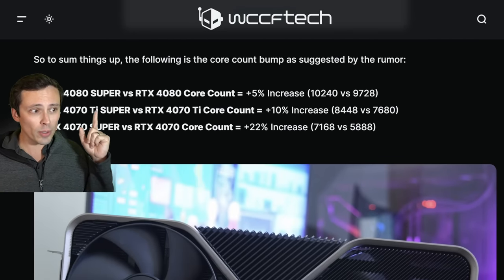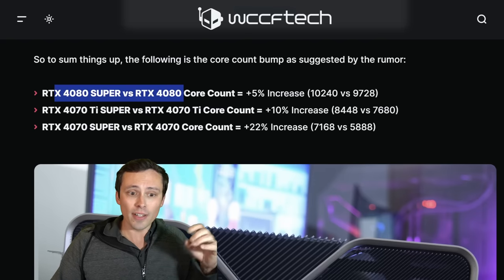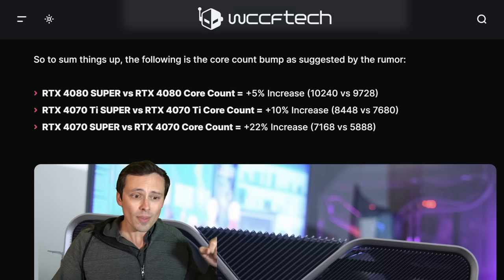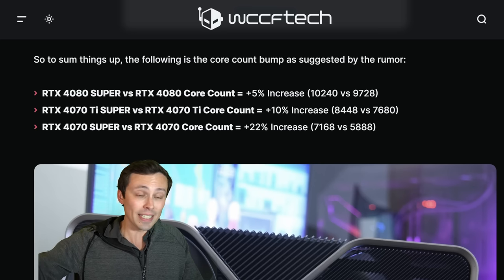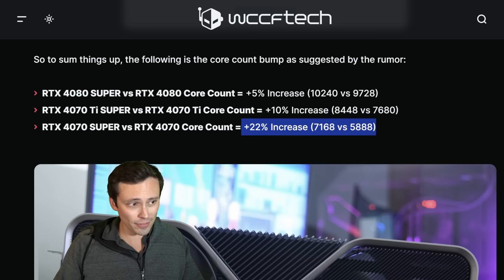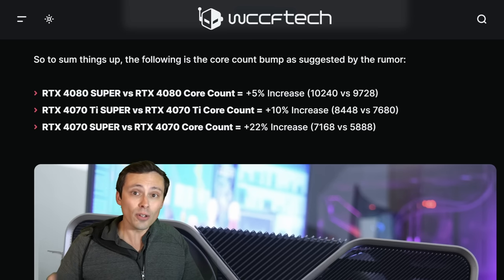As a quick recap of the specs leaks: the 4080 Super is reported at a 5% core count increase versus the non-Super variant, which isn't mind-blowing. The 4070 Ti Super versus the 4070 Ti would be a 10% increase in core count. Core count isn't always a direct indicator of exact performance uplift — that can be affected by a variety of other factors. But the 4070 Super versus the 4070 non-Super is actually rumored at a 22% increase, which is much more significant. Whether any of these actually come to market, and in these variants, all remains a question mark, and the biggest question mark would be pricing.